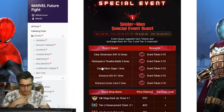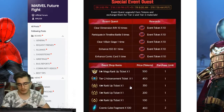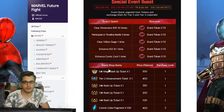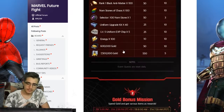The daily missions we'll need to do are: clear dimension rifts 10 times, participate in timeline battle 5 times, clear villain siege at least once, enhance an ISO-8 one time, and enhance a comic card one time. These are pretty easy. Dimension rifts are better than story missions because story missions don't guarantee you'll get the bio. You can use cards to level them up and use them as materials.